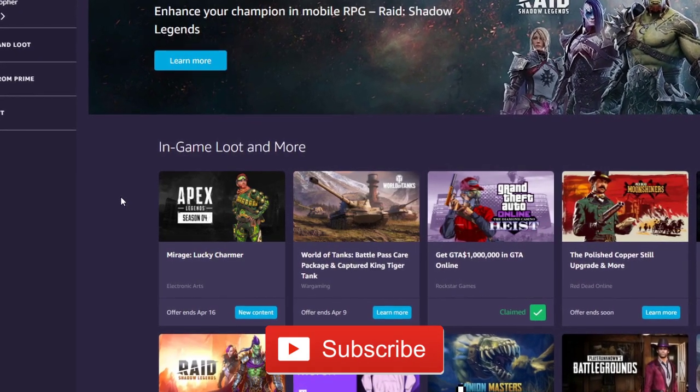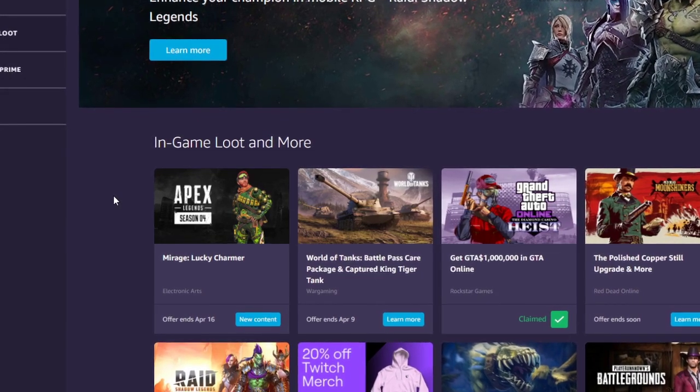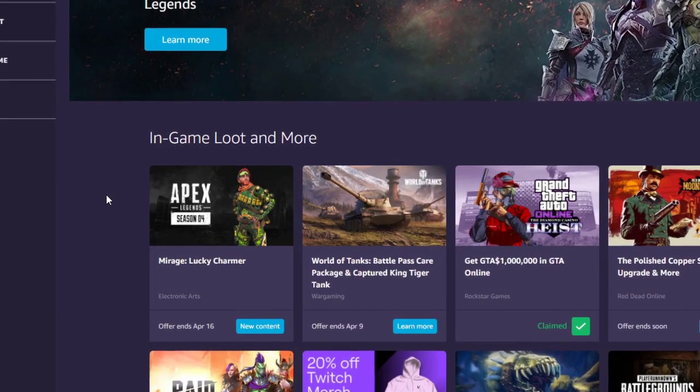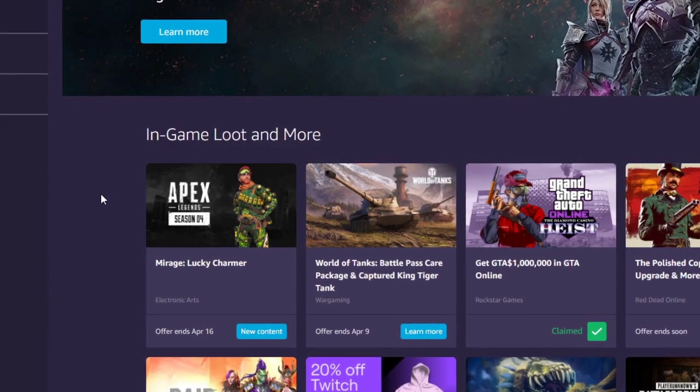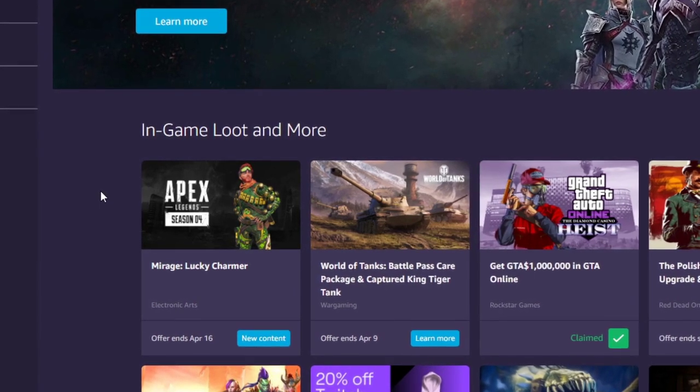Step two is making sure that your Apex Legends account from your system of choice is also linked to your Twitch Prime. You can only redeem these skins one time on one system, so it has to be the right one the first try or you'll miss out. Pause the video, get this done, and then click play when you're ready to move on.